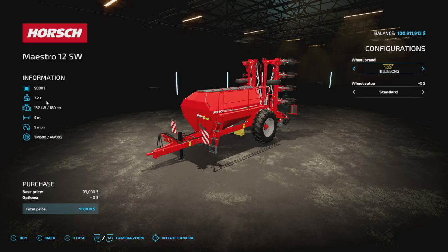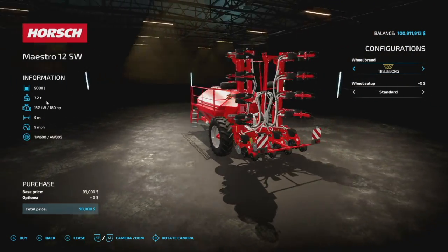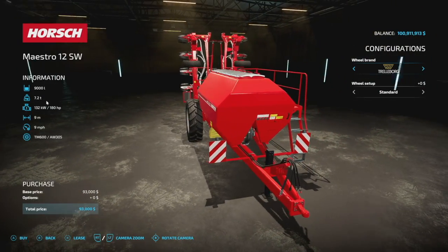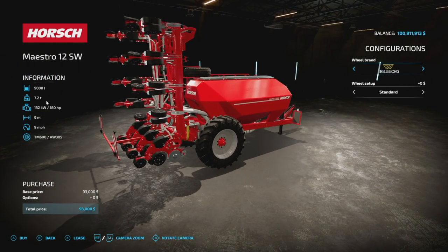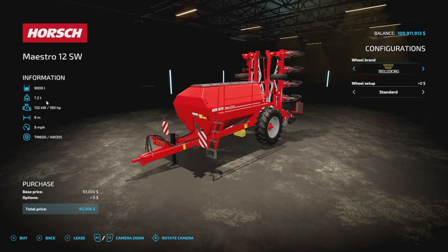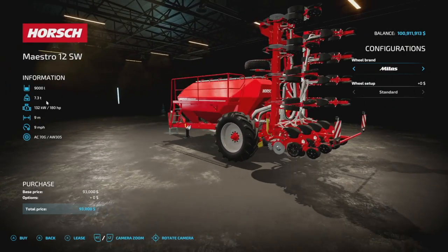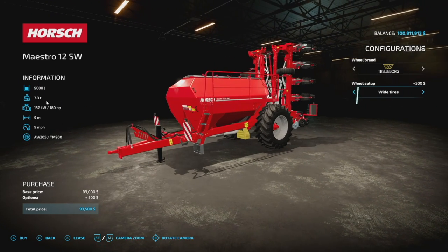Your last new mod for PC and Mac today is the Horse Maestro 12 SW - again, I can't figure out why it's PC only since it's a licensed brand. 9,000 liter capacity for seed and fertilizer, weighs 7.1 tons, requires 180 horsepower, covers 9 meters at 9 miles per hour. You can change up a few of the wheels - Trelleborg is the only brand you can add on though.